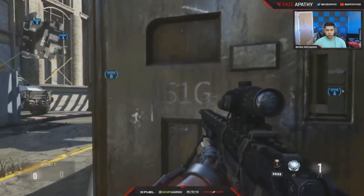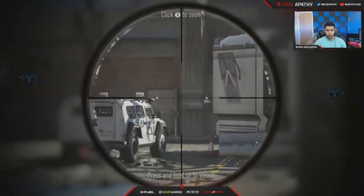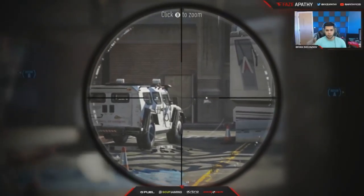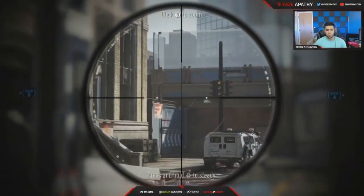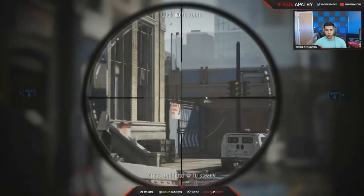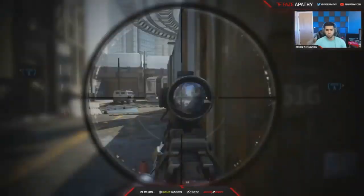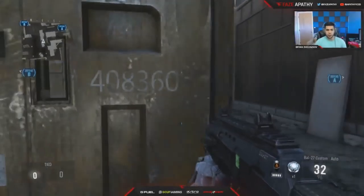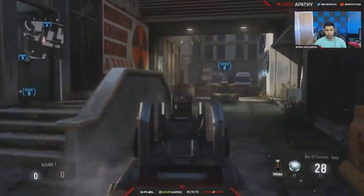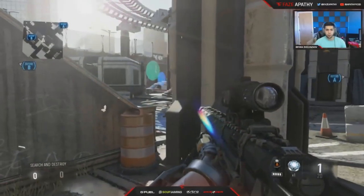Another good place to snipe is around this crate. A lot of pro players do this just because you can watch middle and you can see this door — a lot of people like peeking out middle and boom, headshot. People also love going on top of the wall, like this corner, just looking over to see if there's anybody. If there's a guy in B, you pretty much have middle covered, and you're also near A so you can help your teammate quickly.